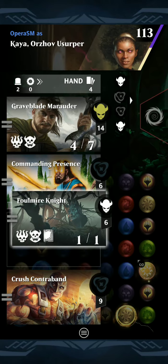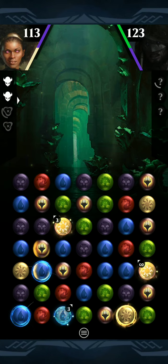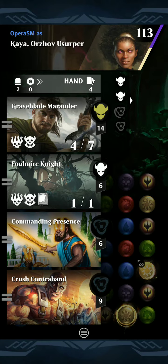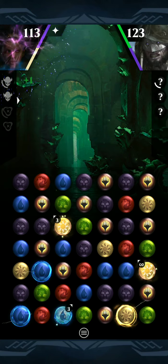I'm trying to think of whether I want to get a Foulmire Knight down just to start dealing a little more damage right now, or just get the Graveblade Marauder down first to start applying a ton of damage. Let's look at our match situation first. We can get a blue match — I'm going to get a blue into a green. That might be good, and then we have two chances to maybe hit a black match on top. Let's just get the Graveblade Marauder down first. It's going to apply so much damage, so much pressure.